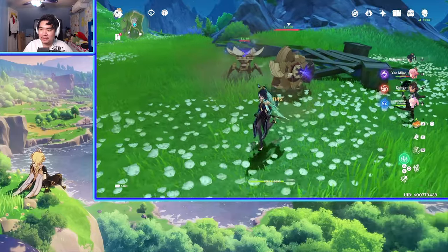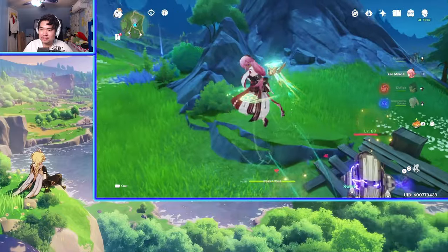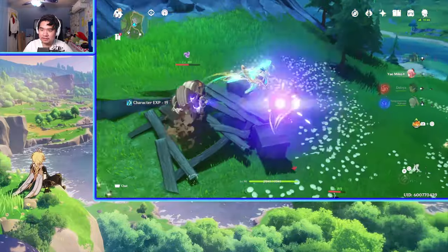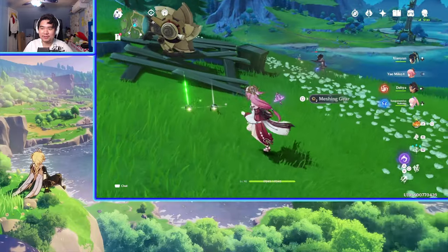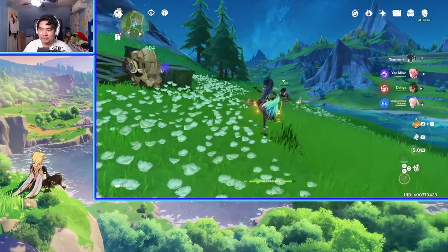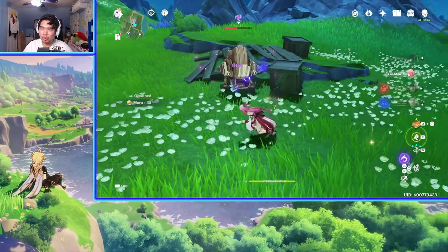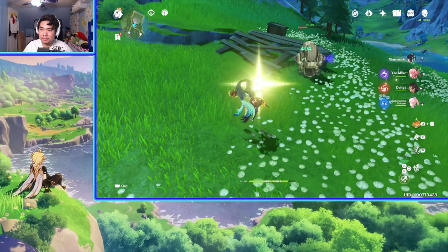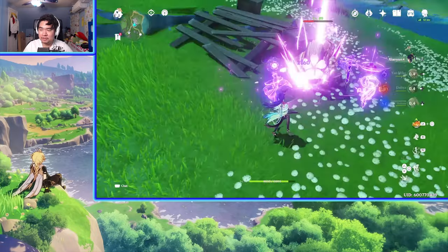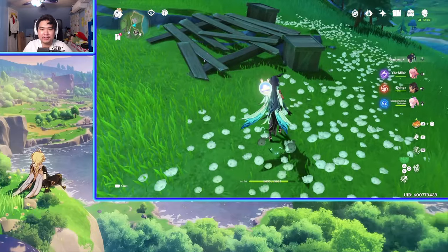Testing her elemental burst combined with her skill: using the burst allows characters to jump higher and do plunge attacks. Watching Shen Yun's plunge animation with her burst active looks great — she's basically in crane form. Another thing to note is that Shen Yun's elemental skill targeting is random — you might have enemies grouped up but she'll target a lone enemy on the other side instead. That's a downside of her kit: you can't select where you want to target. That's just how MiHoYo designed her.